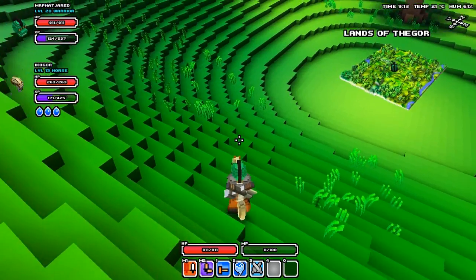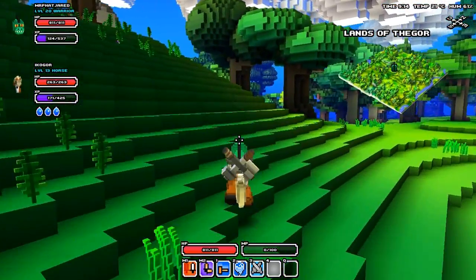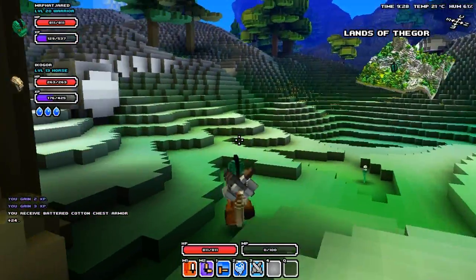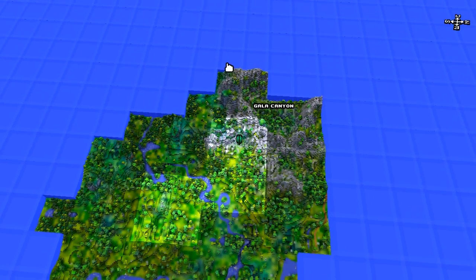You're going to want to run in this direction, which is northwest. I'm sorry if I made mistakes, but you're going to want to run all the way in this direction until you get to Gala Canyon.